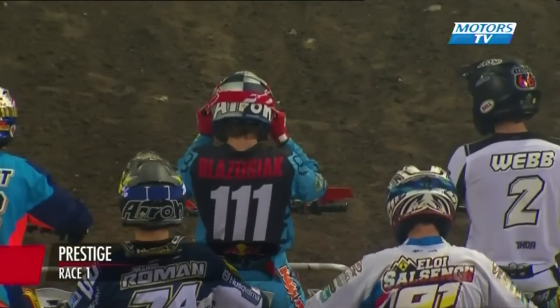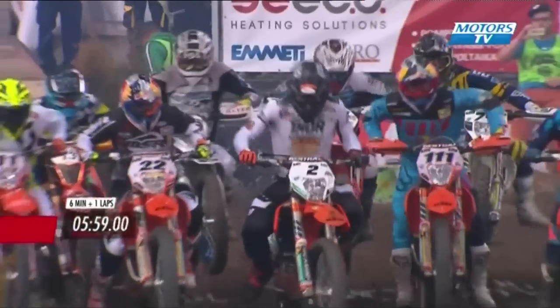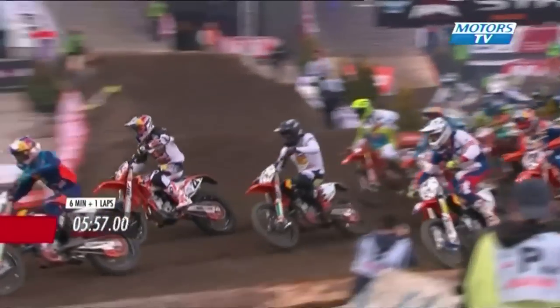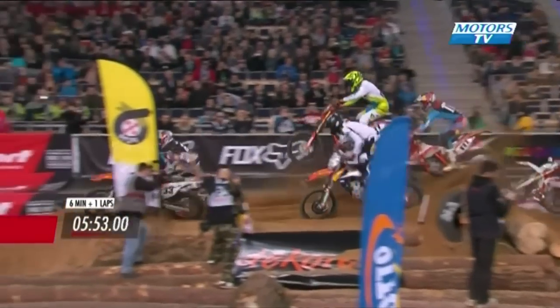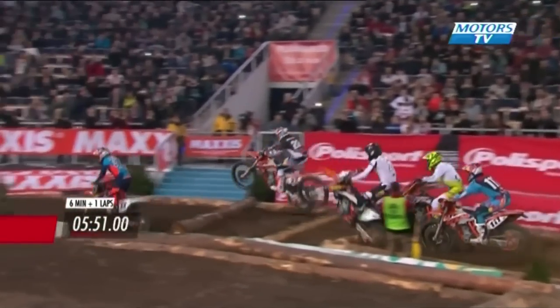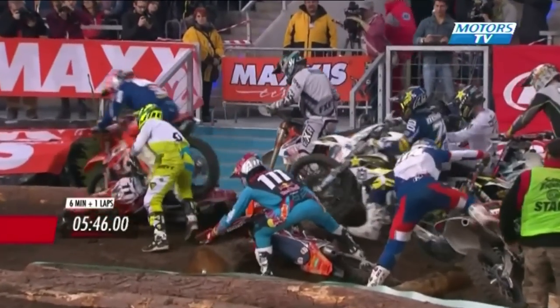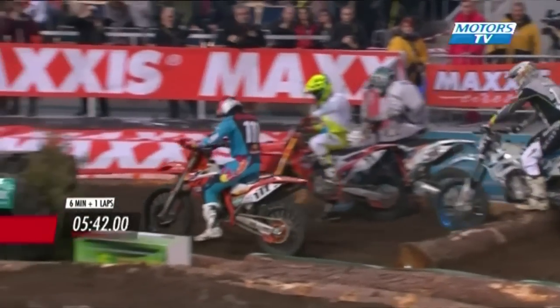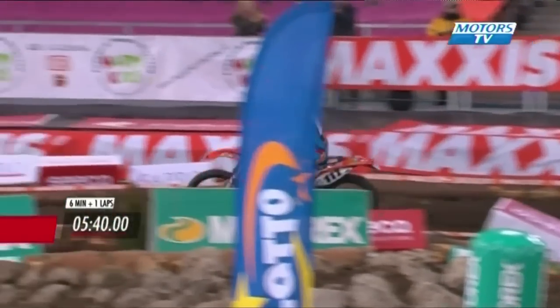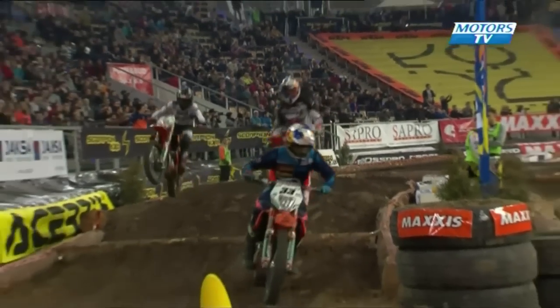Cody Webb, number two. Taddy Blazusiak right next to him, defending champion triple one. And on the left of the picture, number 22, Johnny Walker, the young Englishman. And look at that — it's Taylor Robert, the American, out front. Johnny Walker goes with him. Where's Blazusiak? Blazusiak makes a mistake in the logs and goes down. Linnison involved with him — so the triple one of Blazusiak is buried back in the pack at the moment. Linnison, second in last year's Junior Championship, showing he's not scared to rub plastic with the big boys in the prestige class.